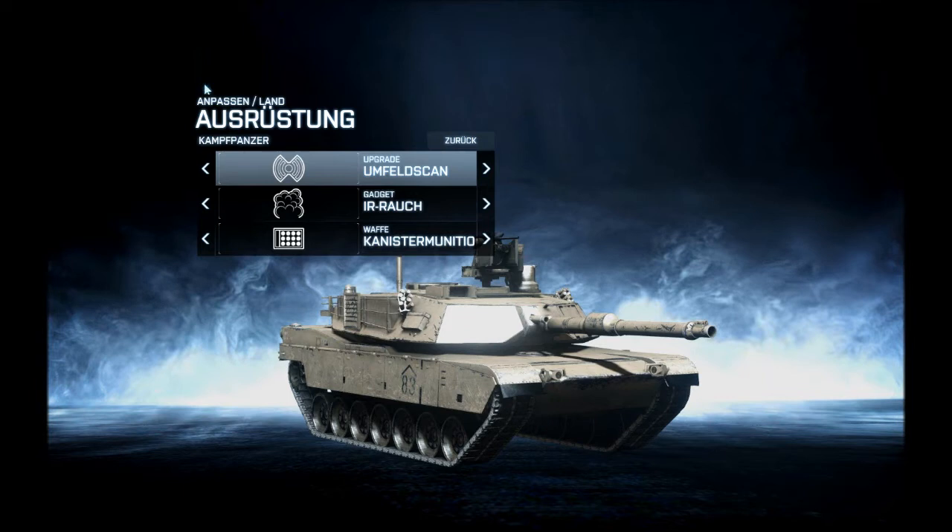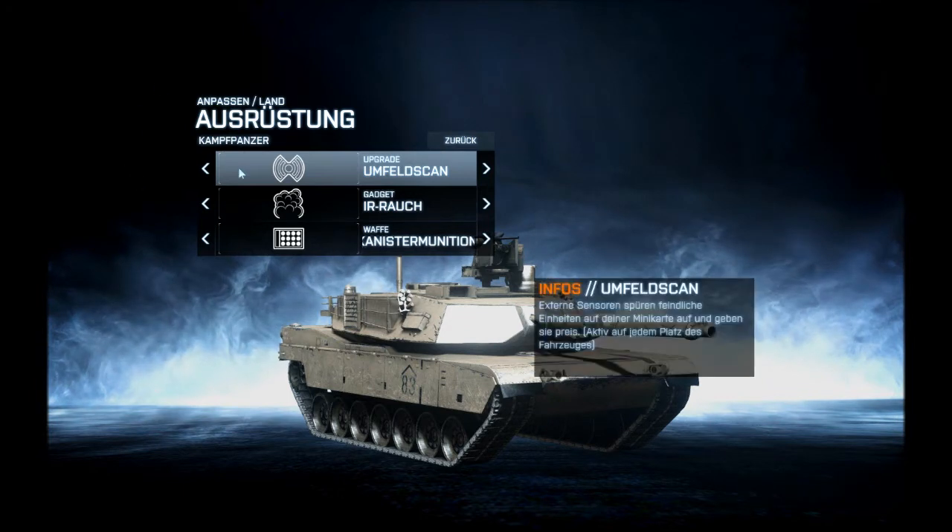Beim Kampfpanzer benutze ich den Umfeldscan im ersten Slot. Das ist extrem sinnvoll, um Infanterie aufzuspüren, die sich mit dem Panzer zu schaffen machen will, um ihn zu sprengen, oder um in Gebäuden versteckte Infanteristen auszumachen, oder sonst Soldaten, die durch die Gegend rennen.